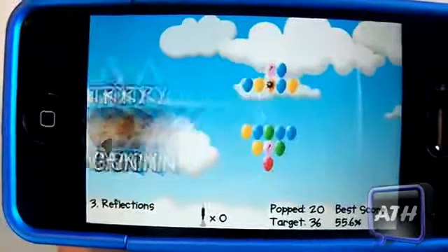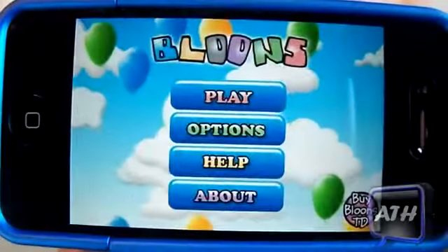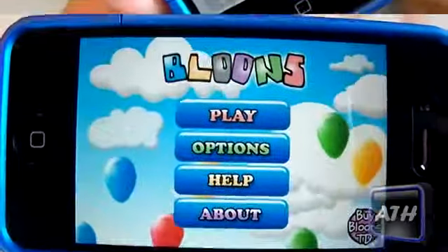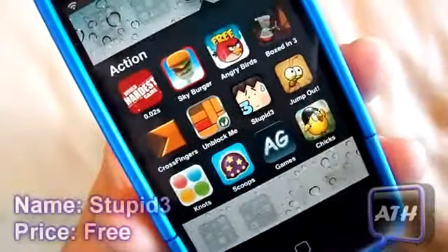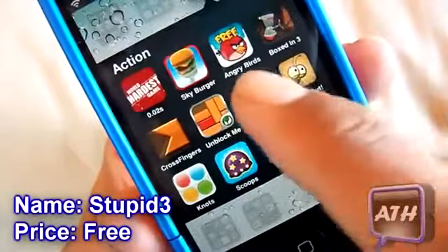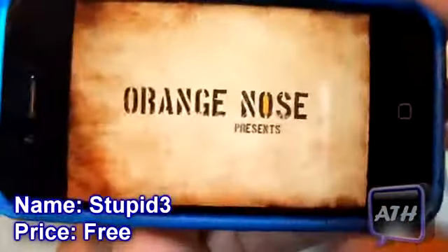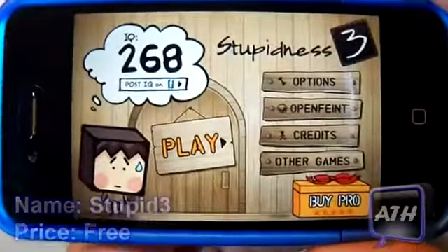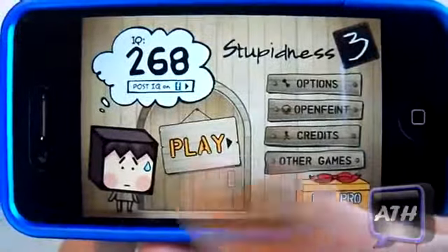I mostly failed on that one. Once again, it's called Balloons. Now let's move on to the third game of the week. The third game is called Stupidness 3 — it's much of a mind game and you can find it in the App Store for free. It requires iOS 3.0 and higher.